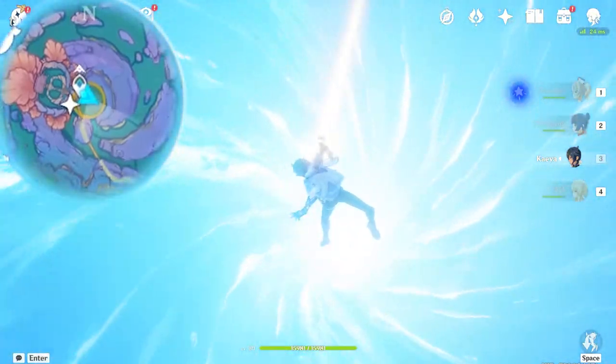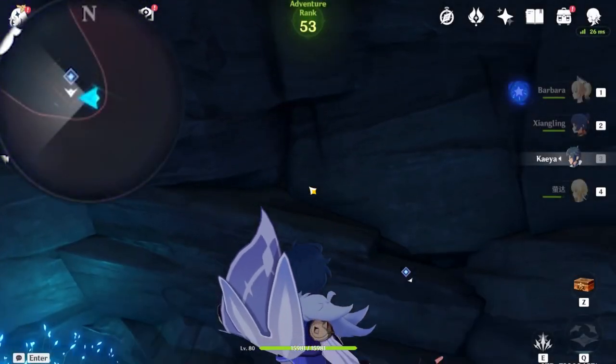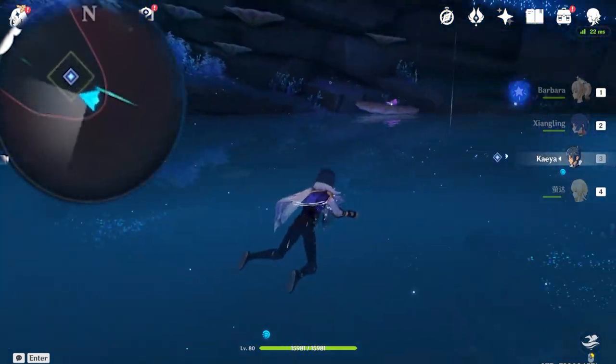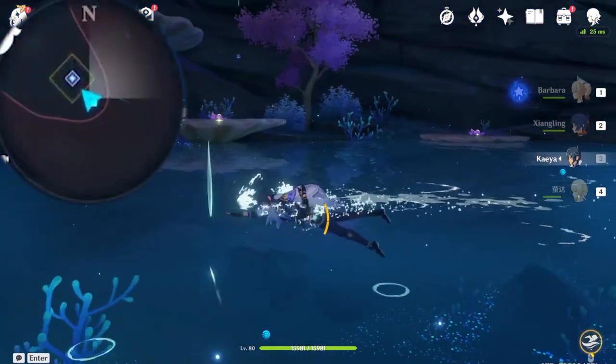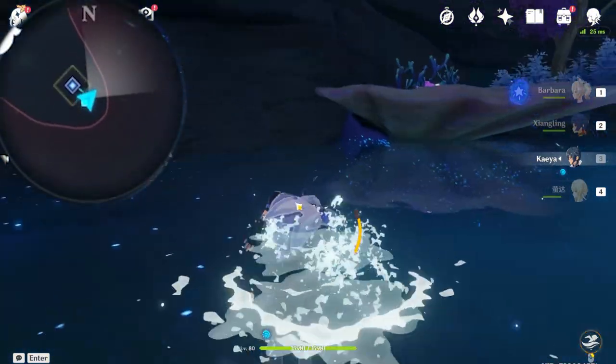All you have to do is jump down. Do not worry about anything - just plunge and tag it in, everything's all good. Once you have entered, there's a completely new area, new region. Do remember to interact with the first teleportation waypoint, just so it's easier for you to interact with.